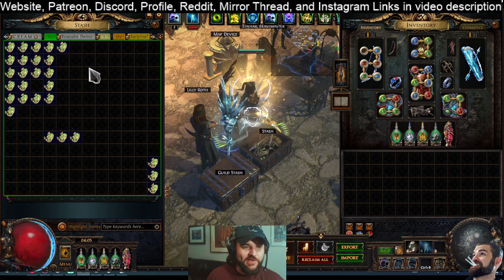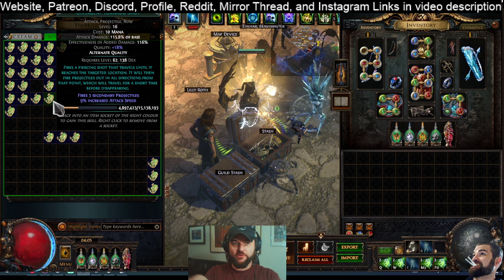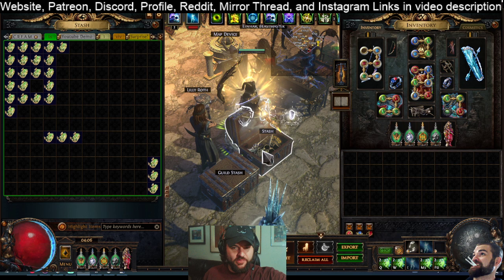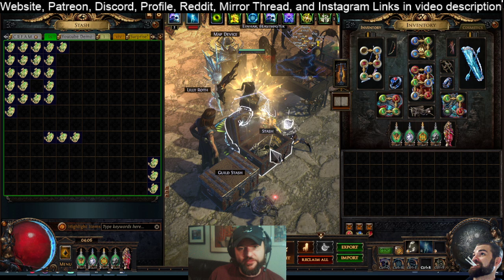I'll talk about the economic effects in a second. But just in terms of outcomes, if we have a brick situation — that being we get the worst of the potential outcomes — we break even. We lose a small amount, like 5 to 10 chaos, because the regrading lenses are about 100 to 120 chaos and the divergent tornado shots are between 95 and 125 chaos. And if you level them to 20/20, they're about 150 chaos. And if we look at anomalous tornado shots, they were 2.7 to 3 divines a few minutes ago.